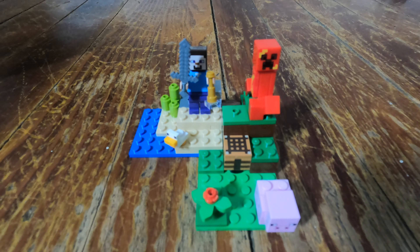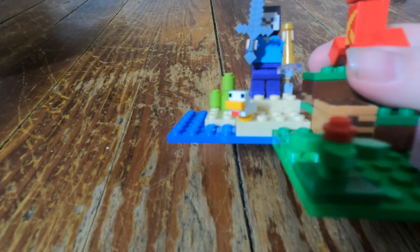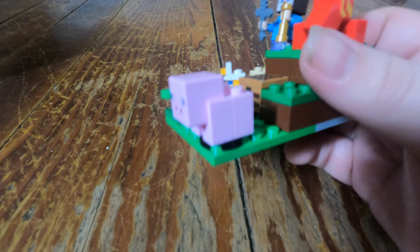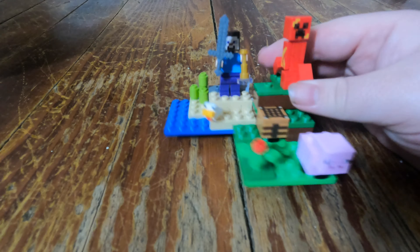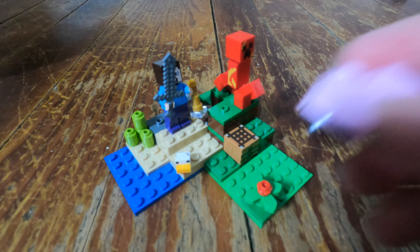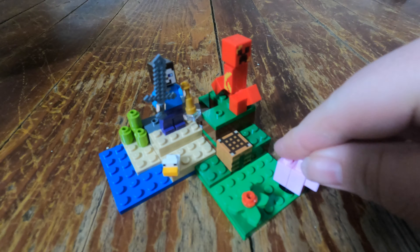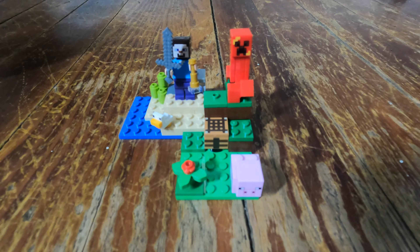Having the crafting table is a nice touch, though it's included in every LEGO Minecraft set. I do like the special designs on these pieces, but you can get that in any LEGO Minecraft set. Having the chicken and the pig is a great touch. I think this is the first set I've seen with a chicken, and I love how it's just two pieces — the chicken and a stud that acts as its leg. The pig is good too, though it's more pieces and relies on having a black piece underneath, otherwise you just have half a pig.